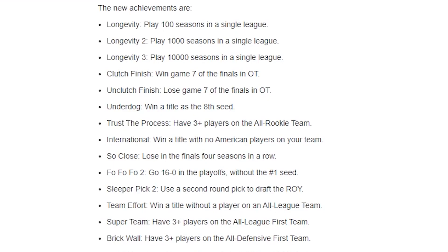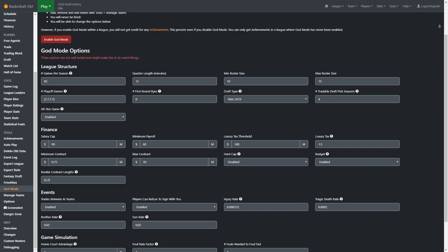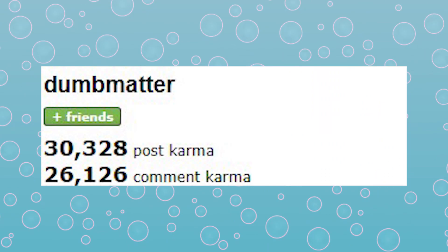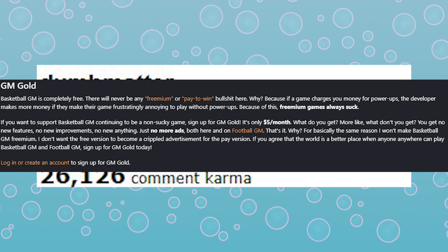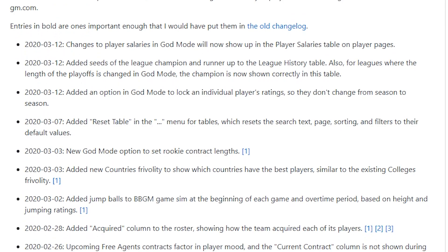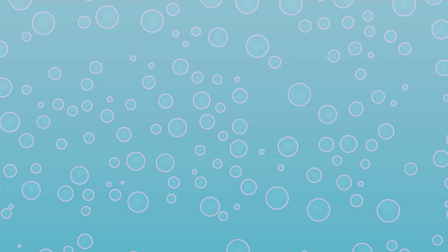This is all surface level stuff — there's a lot here and it's so crazy that it's all free. There are achievements to get a little extra out of the game, god mode if you don't want to worry about finances, and so many other things like home court advantage, chances there will be siblings in the league, and even an option to up the fatality rate. As for the developer, the game is completely free and he wants to keep it that way. He hates freemium games and you can donate if you want to support it, but there's no paid version to worry about. He continues to update very often and is often active in the subreddit. There's also a Baseball GM and Football GM if basketball isn't your thing.